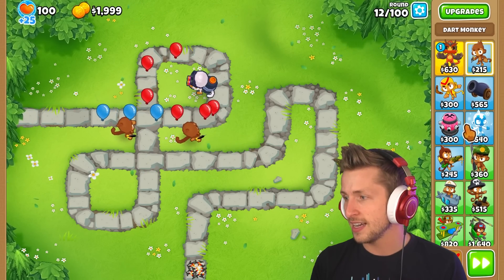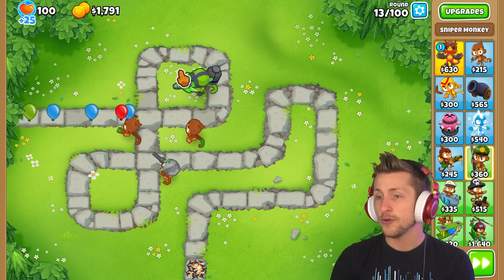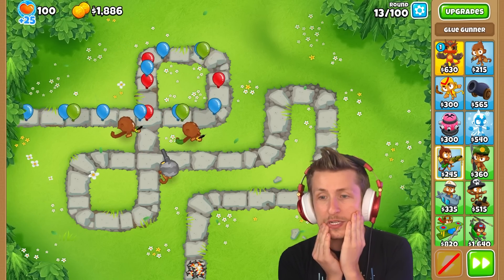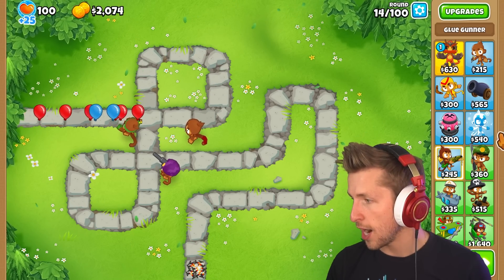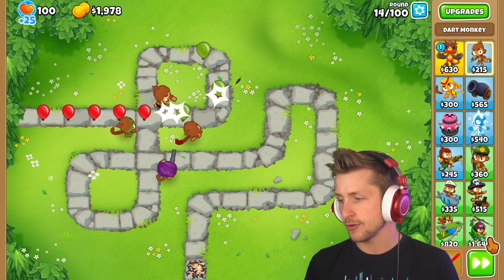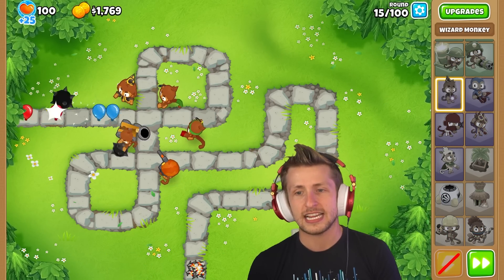Dart monkey, dart monkey, sniper monkey. I can't believe that. Now he's a T5. Oh my gosh. This is going to be way harder than I thought. How in the world are we supposed to beat like round 80? I don't know how to do this properly because you can get really lucky or really unlucky. I think the play is to make sure you always have your towers down and you want towers that have good paths for all different things.